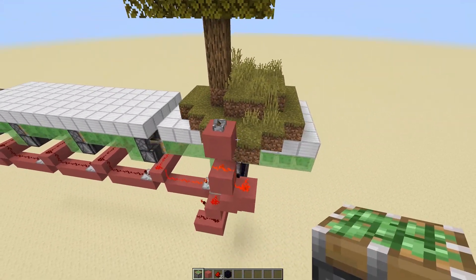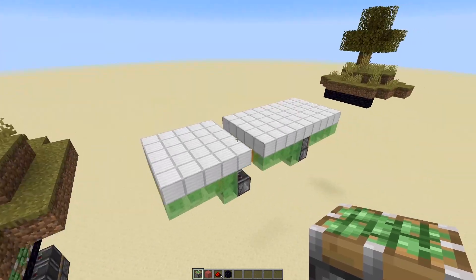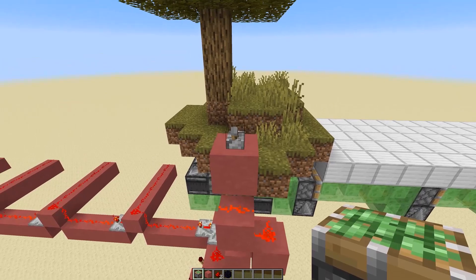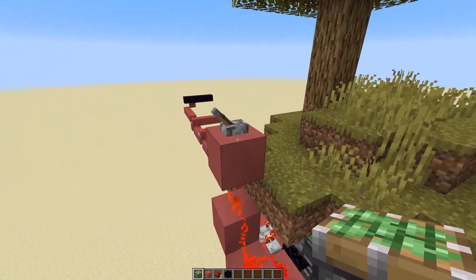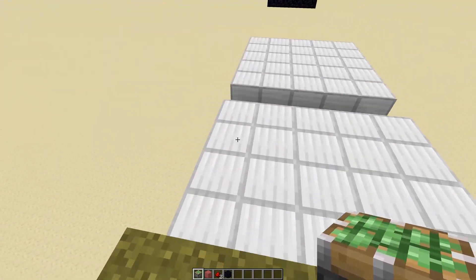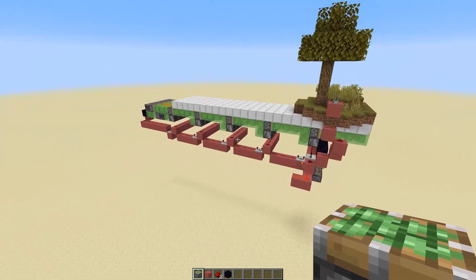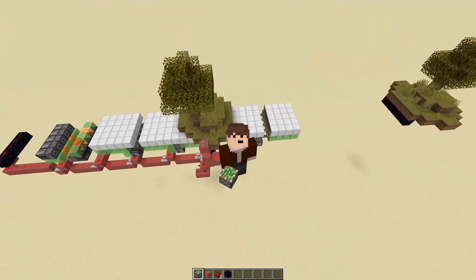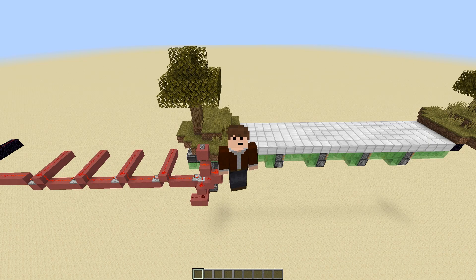Now that that's sorted, let me start the entire machine again and watch it extend all the way to the other island. It's almost there — and the speed is extremely nice in my opinion. Now if we depower this lever, those pistons are going to extend, powering those sticky pistons to retract the bridge. And so, believe it or not, this is everything you need to create a functional, infinitely wide, infinitely long, self-extendable bridge. I really hope you liked this tutorial — please click the like button, subscribe, and see you later.